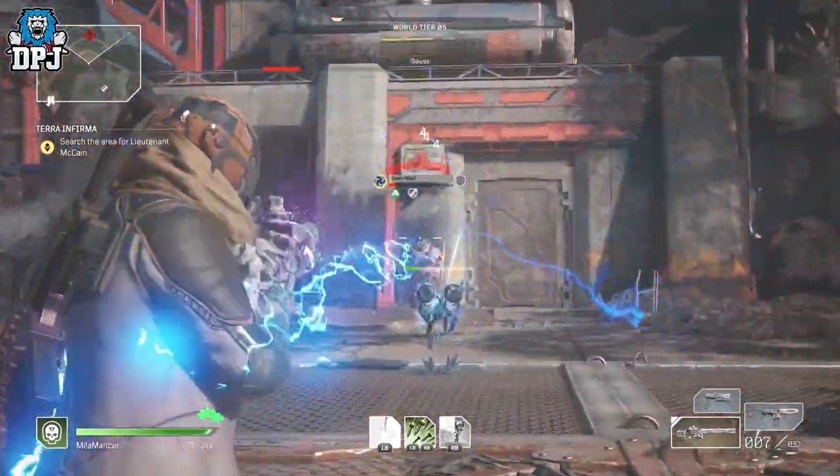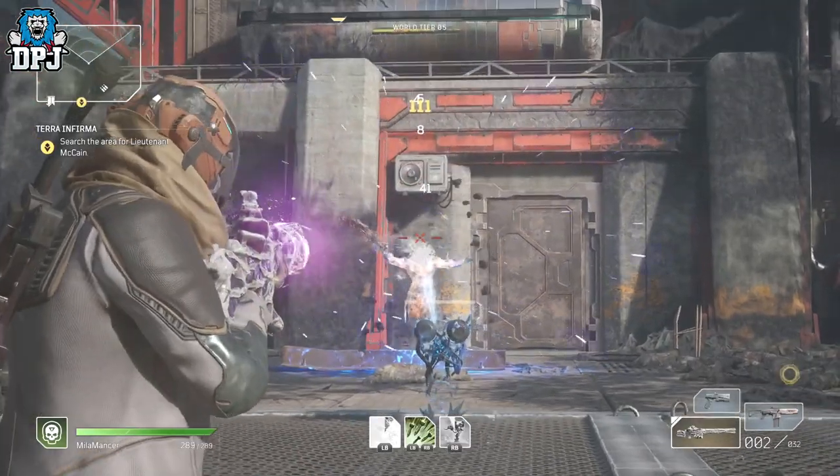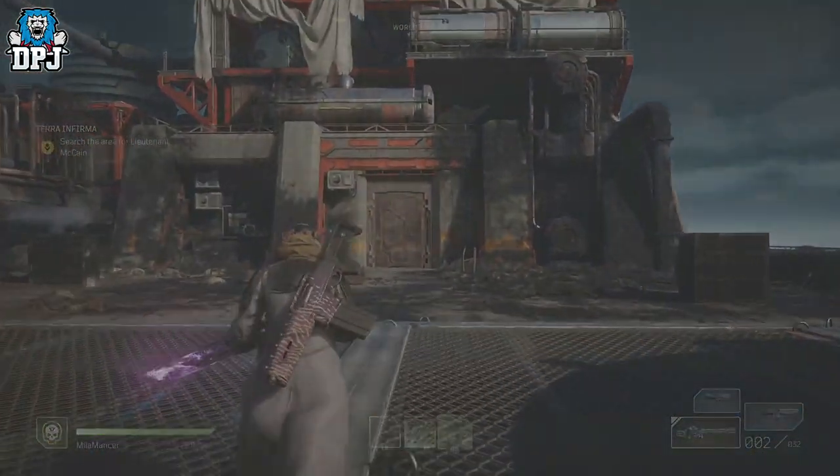Where the Pyromancer felt like a class you had to really think about, and the Trickster is the class where you didn't really need to think at all, the Devastator is what we'll move on to now.